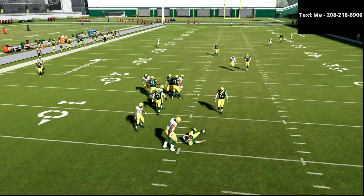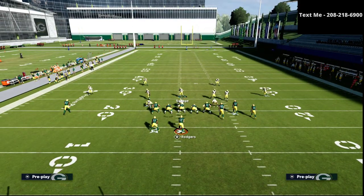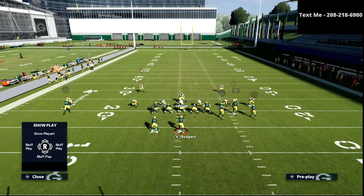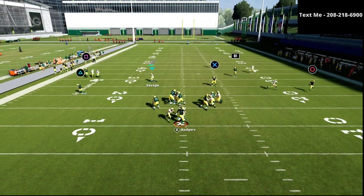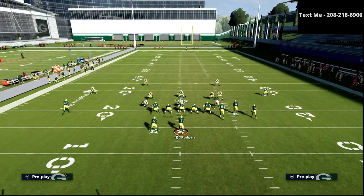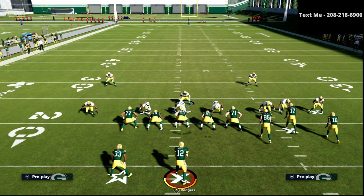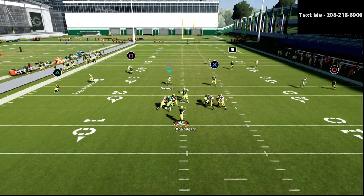Sometimes you want to shift them out, sometimes one way or the other. With the gun bunch in particular, you actually just want to simply keep it as is. As you can see, the pressure is going to scream right through the A gap or through the B gap. All I'm doing is press coveraging and crashing my line out, and we get fairly good pressure right there.